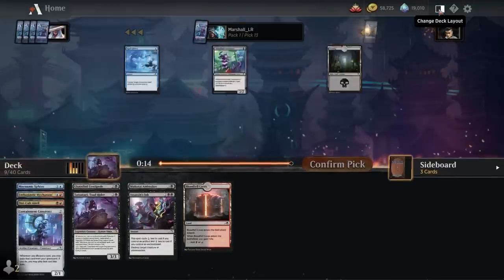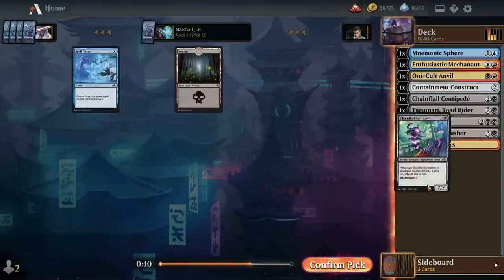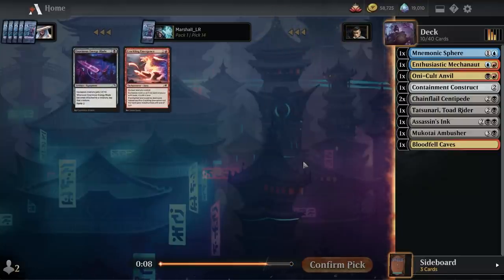So how does this deck look? I'll take another Centipede. It's getting there — our power level is okay. We just need to keep hammering the artifact stuff, and I think the deck will be okay.